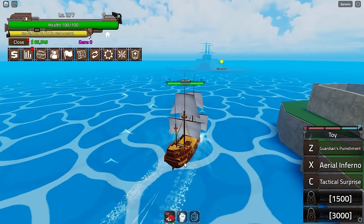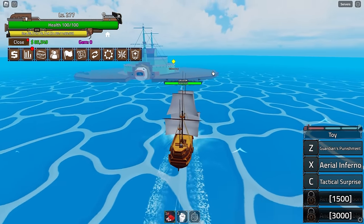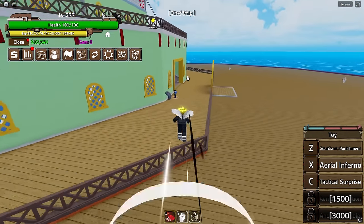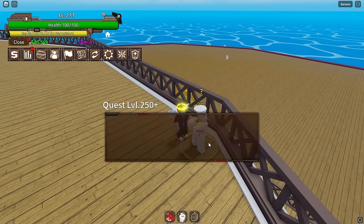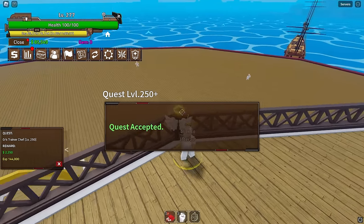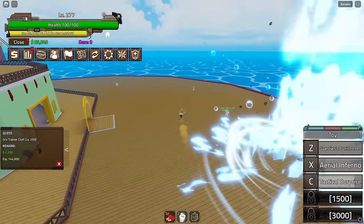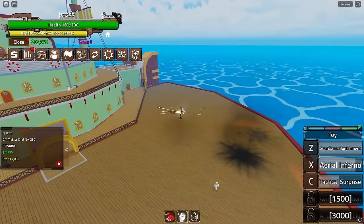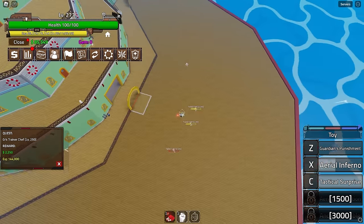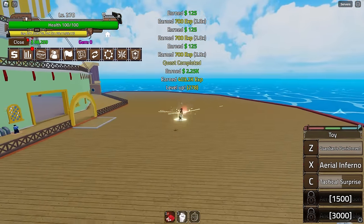Toy fruit is pretty decent so far — not the best, but still good. This island has some spread-out enemies. At level 250 we can move on. Using Tactical Surprise to group them up — throw, throw, grab — we got all four, then one Tactical Surprise to kill them all. Not too bad.